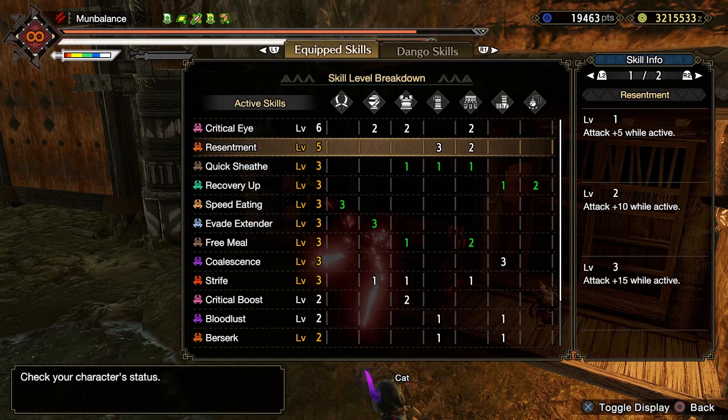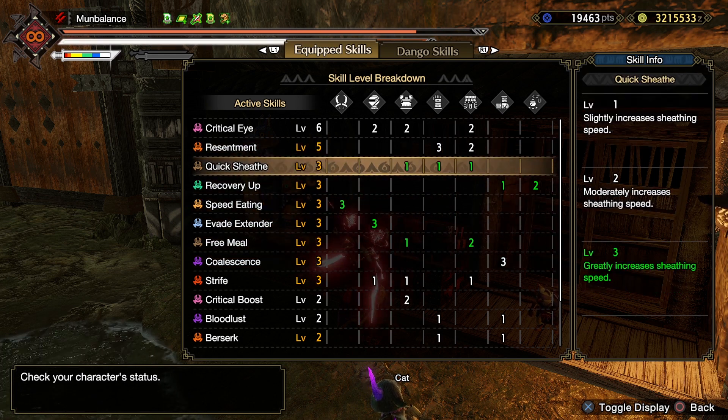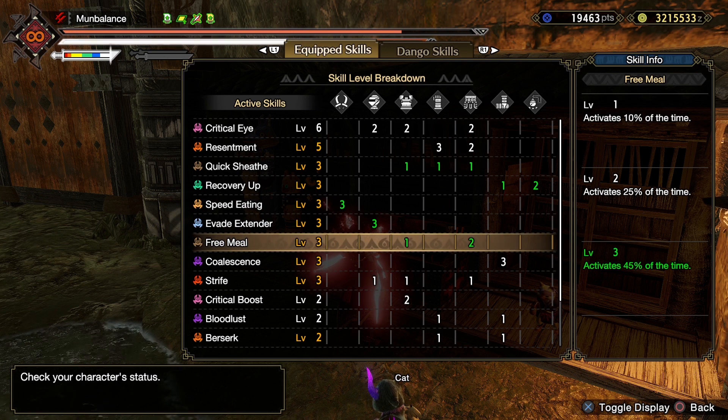Most of these skills, such as Resentment and Coalescence, are coming with the armor set itself. The things we specifically have for this build are Quick Sheath — this is for gathering because we're going to have our weapons out a lot, and even though dual blades has a very fast sheath, we want it even faster for efficiency over just using the dog. We also have Speed Eating, which helps in two different ways I'll show once we get into a quest. Free Meal is also very nice because it's going to allow you to get a free meal 45% of the time. If you're using something like a Mega Demon Drug — which you will be using with this set — you're going to save a whole lot of materials when you get a free meal on it.